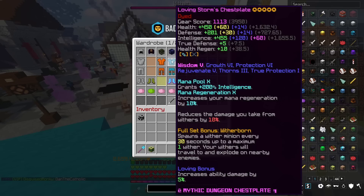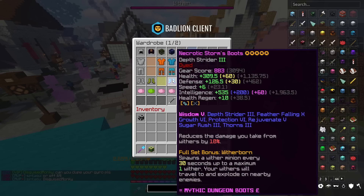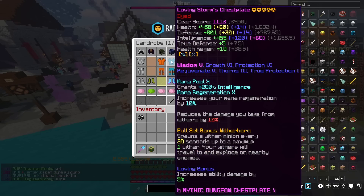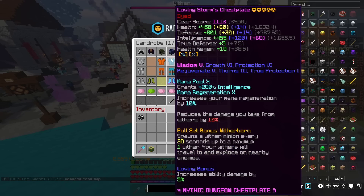If we take Storm and Aurora — two pretty comparable pieces of armor — Storm is Storm, but Aurora can come in basically five different variants: tier 1, tier 2, tier 3, tier 4, and tier 5. Prior to this update, tier 5 Infernal Aurora upgraded would have been way, way better than a Storm set. But with the same attributes, that is definitely bridging the gap to the point where Storm is just going to be better compared to lesser tiers of Aurora.